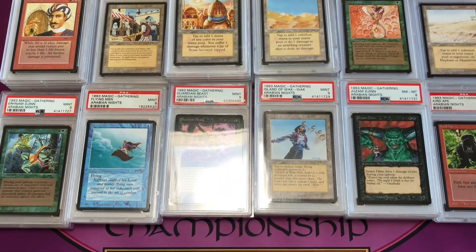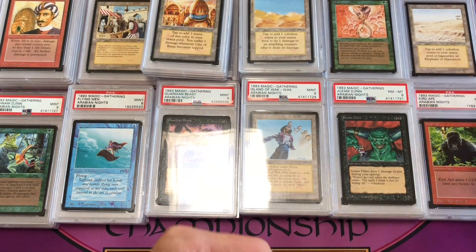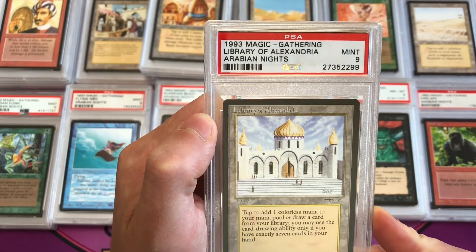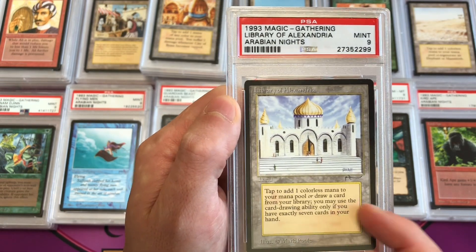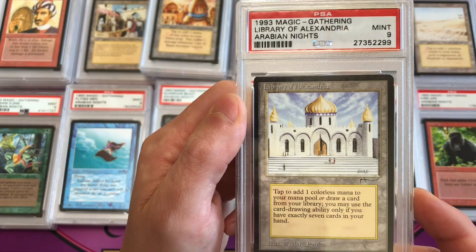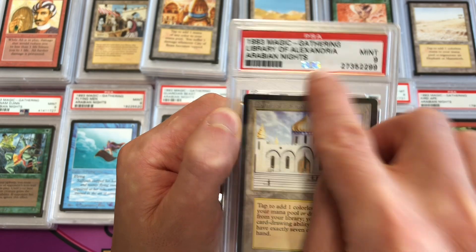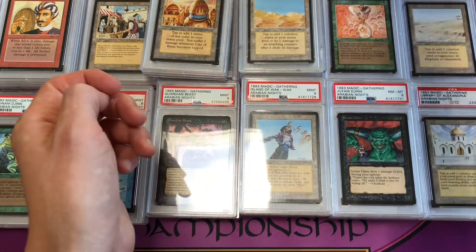Library of Alexandria is the hardest card to find in the set — uncommon 3 but extremely powerful. Its ability lets you draw cards if you have seven in hand, and it also taps for colorless mana with no drawbacks. This is a mint 9, graded a couple of years ago with the older foil flip label.